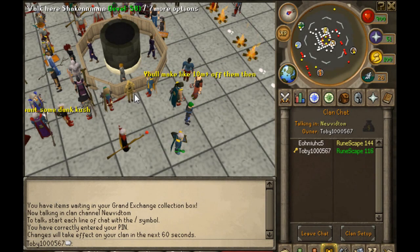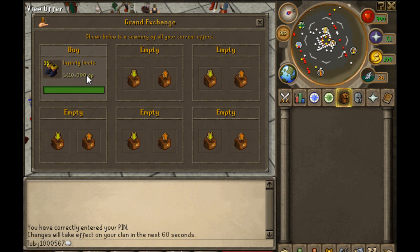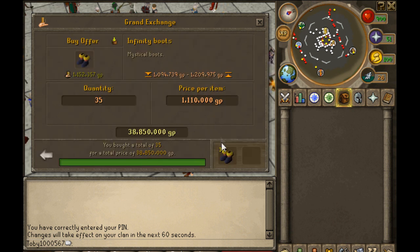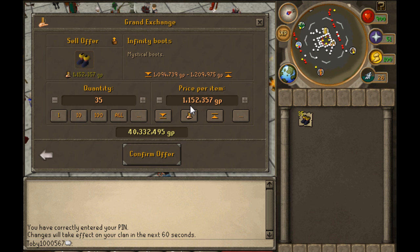Alright guys, so I came back from school and logged onto RuneScape. All of these bought. I actually let them sit overnight and didn't check them before school, so they sat in there for a pretty long time — probably about 16 hours total, because of the 4-hour rule and everything. I bought them for $1,110,000 each. So now I'm just going to turn around and flip these. As you can see, they're already $40,000 above my buying price, so I could sell for $40,000 profit right now.